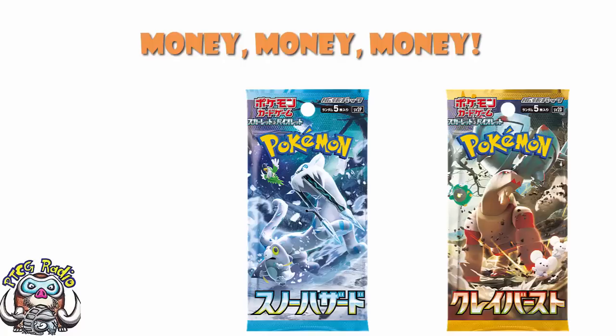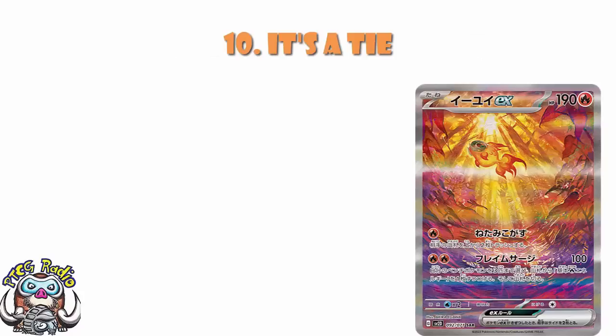Starting off with number 10, I'm giving this to a joint one because there are two very cool cards, both of which came in at the same price. We've got the special illustration rare of Chiyu. As a card, I actually kind of like Chiyu. It's got a couple of pretty nice attacks — one that can discard the top two cards of your opponent's deck, great emergency mill, and another that does 100 damage while accelerating free fire energy to each of three bench Pokémon.